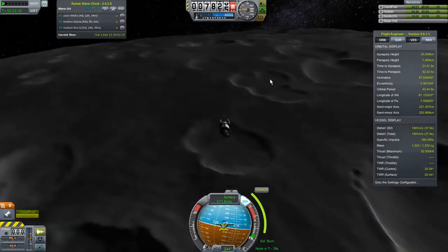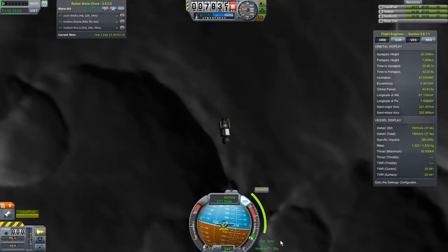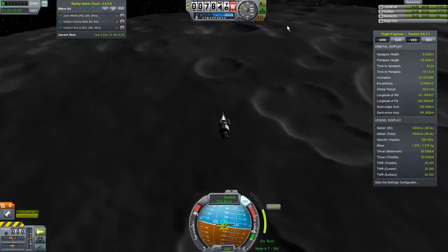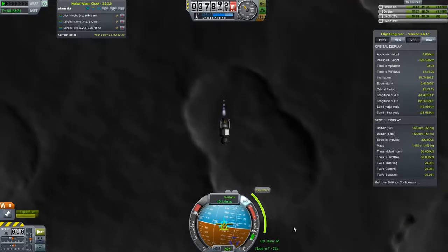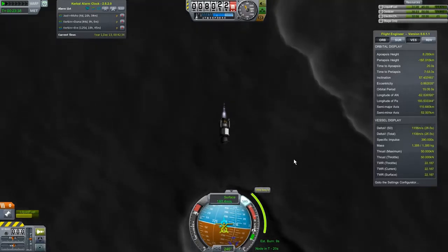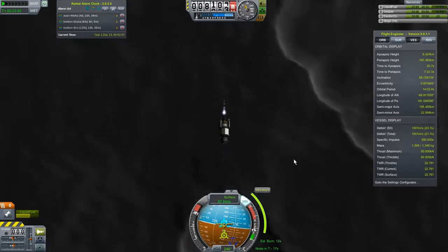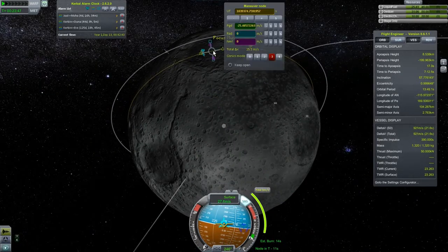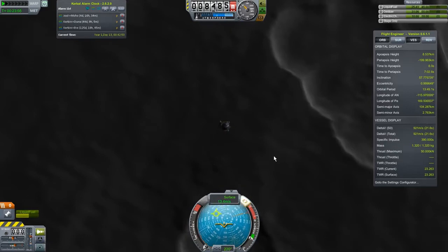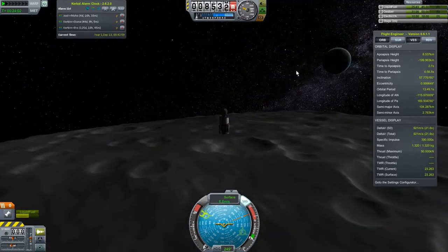Hopefully it's not that bad of a slope — these ships can have some trouble with slopes. The maneuver node is complaining but I'll delete that in a second. Let's go ahead and delete that maneuver node because we don't care about it anymore. Now let's aim ourselves straight up. I think we're actually heading upward. Get our landing gear out.